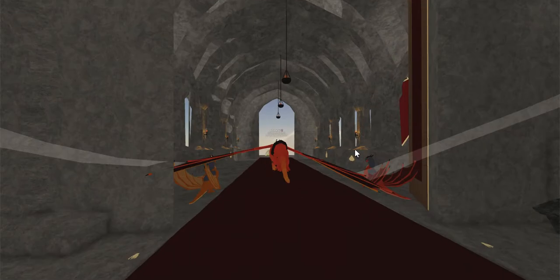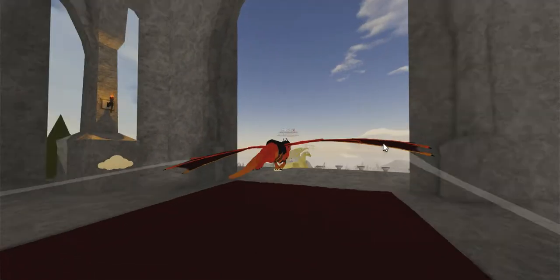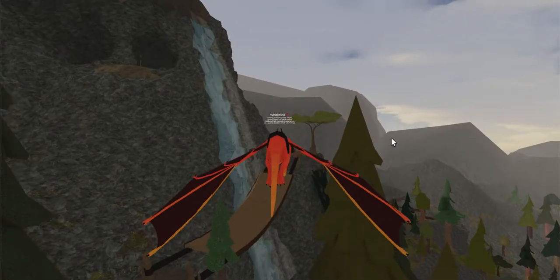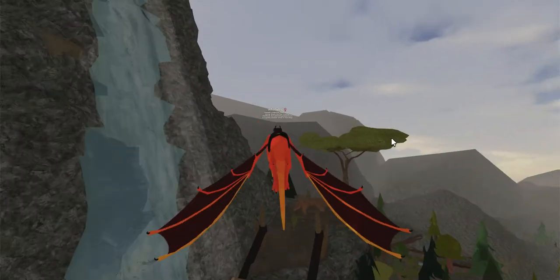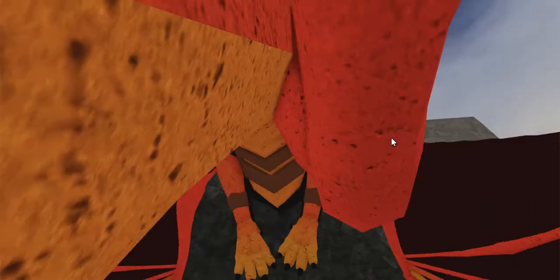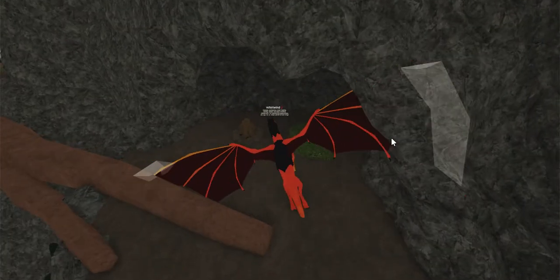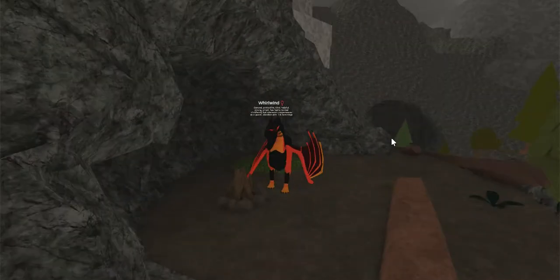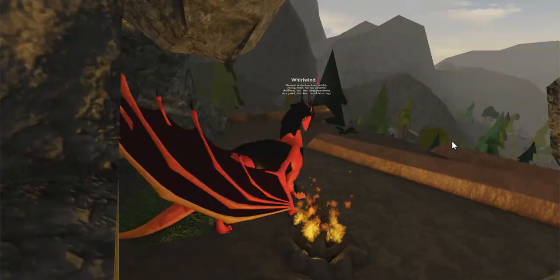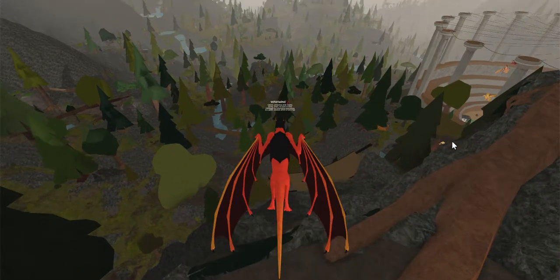The first fire that you're going to want to find is very easy and it's literally right next to the Skywing Palace under the nursery. It's over this bridge thingy — you basically just veer left right out of the palace. It's right under the little balcony thingy. This is the first fire. You just breathe on it and it'll be lit. Also, you have to do this as a Skywing, otherwise Queen Ruby won't offer it to you.